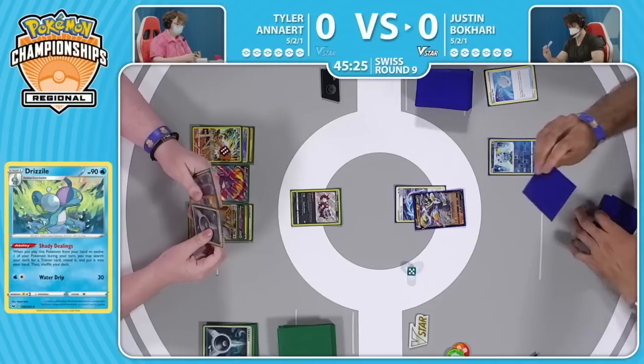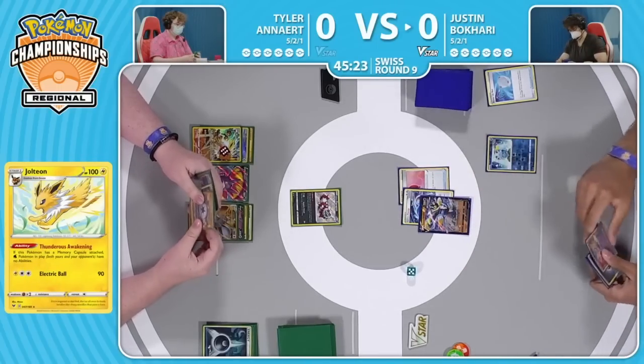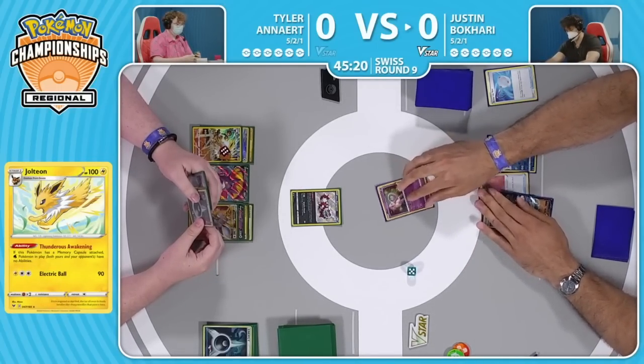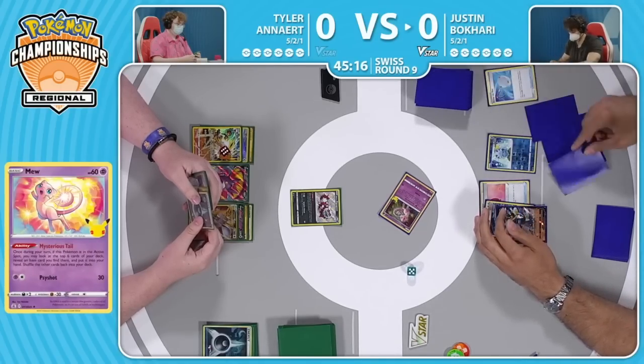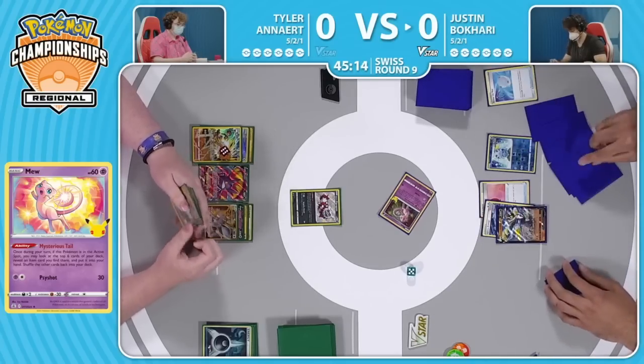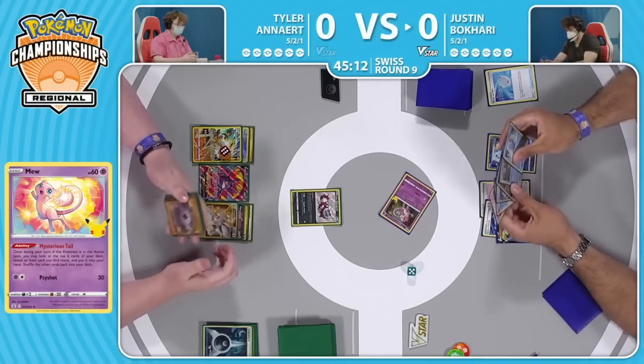Justin has a Drizzile there in hand but can't use it — you could evolve still, but it would be to no benefit since Shady Dealings is not active thanks to Jolteon. So Tyler's strategy is paying off perfectly here right away on turn number two. He does have access to the Mew for turn — a lot of these American testing groups that brought this deck to Europe for the International Championships decided to play the Mew. Mysterious Tale is a very solid ability, able to find any item card off the top six.